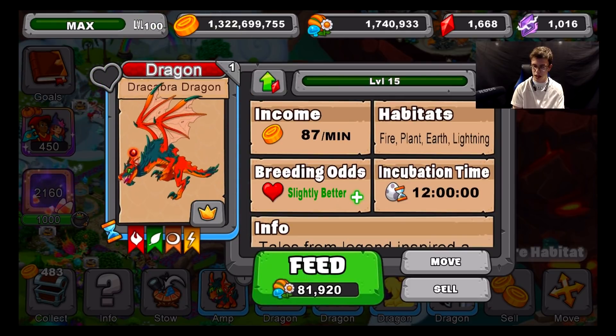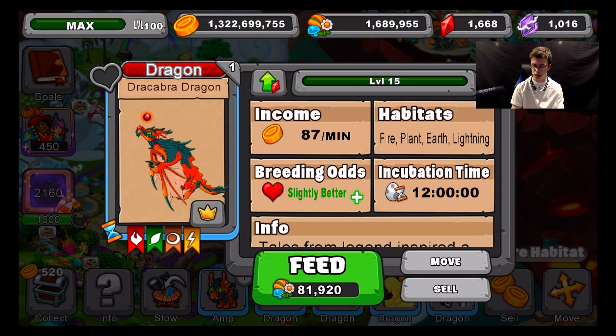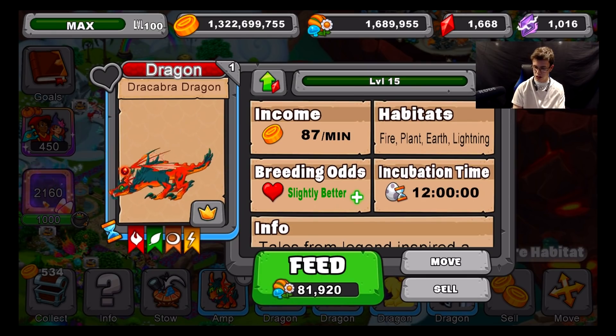Now let's take him to level 15. At level 15 he has slightly better breeding odds, 12 hour incubation, 87 gold a minute, and the same elements. He's a pretty exciting little dude.